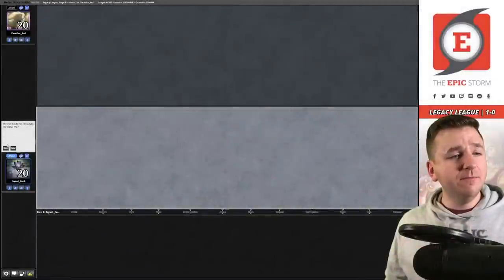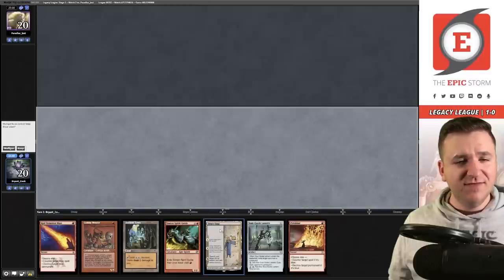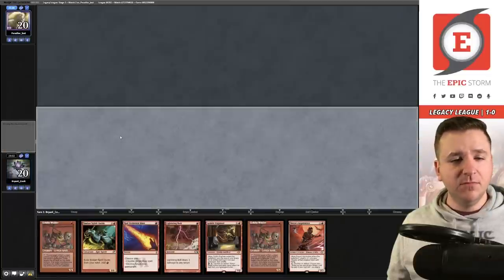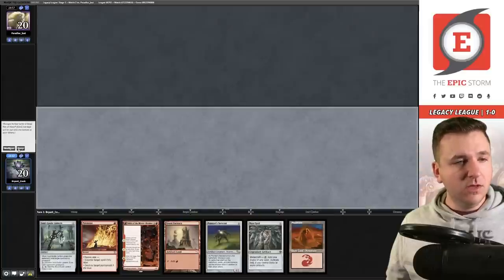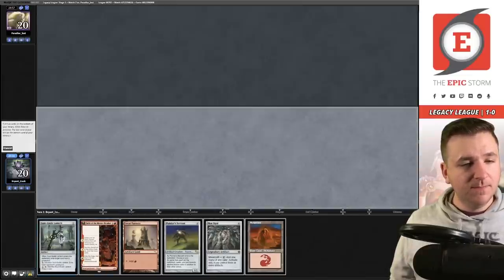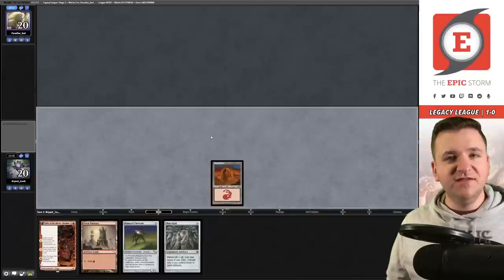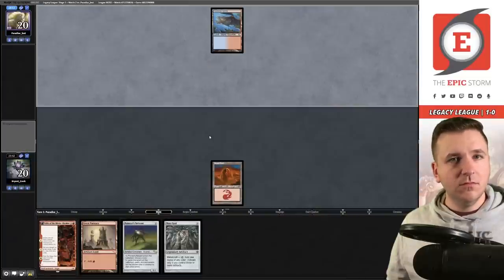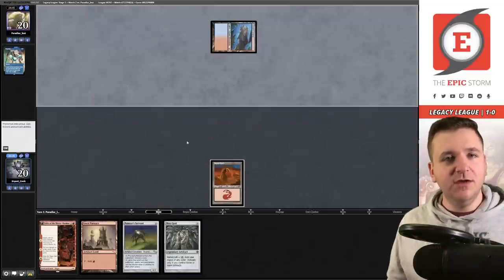Match two, on the play. We have Grindstone but no real red source — this hand is a little risky, let's ship it. After a mulligan to five, we play Mountain and pass. They play Volcanic Island and Ponder — I'd guess they're on Delver, but I'm not sure. We draw another Painter Servant. I play Painter Servant — please don't Daze me. It resolves, then I play Mox Opal and pass.